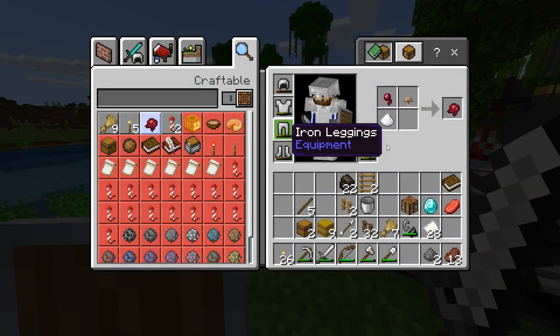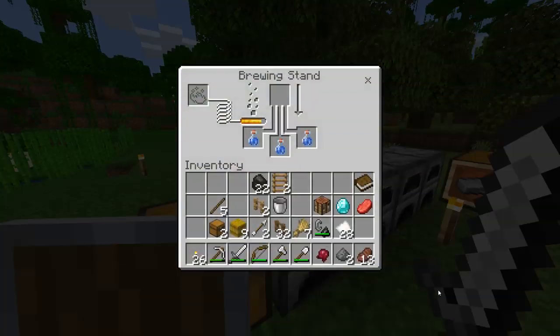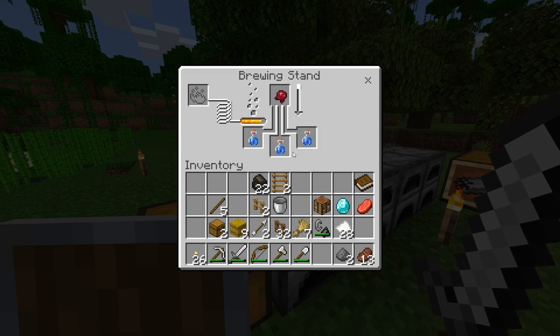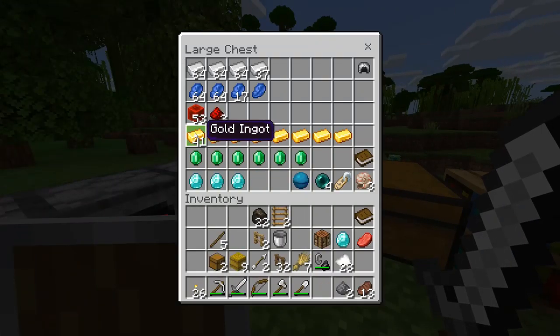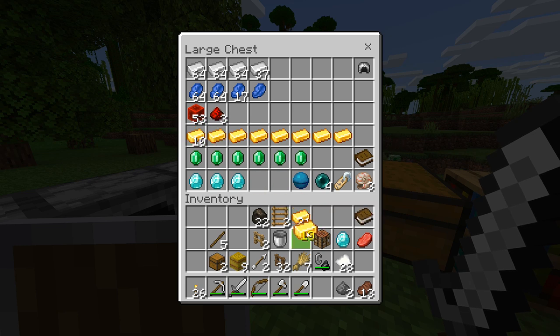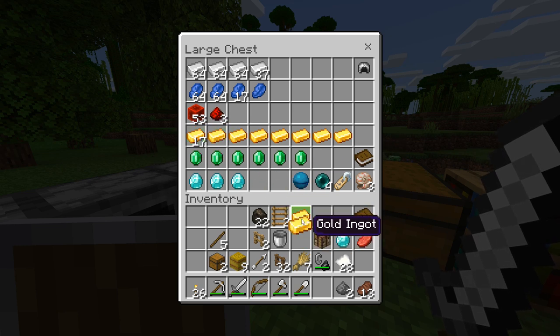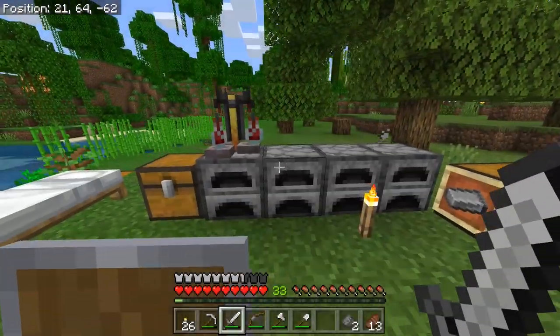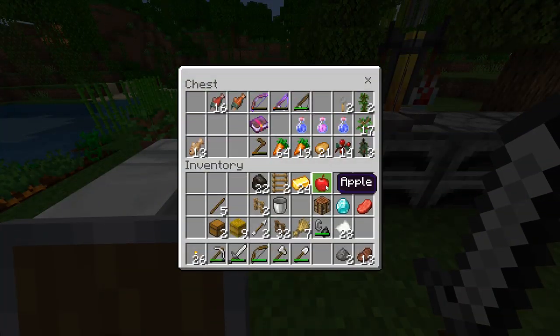For that, of course, we need to make a fermented spider eye and pop that in the brewing stand. I've already got these brewed up into awkward potions, so we shouldn't need to worry too much about that, even though you don't need nether wart for this recipe at all. I do have a fair amount of gold thanks to a little bit of mining and a few encounters with the drowned, so that should be enough for a few apples — I've got at least one in here.